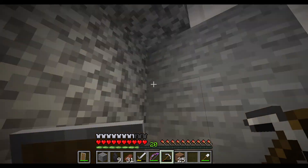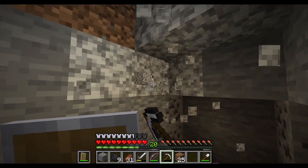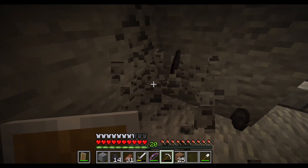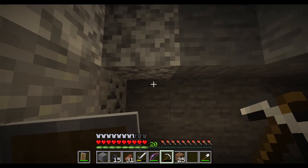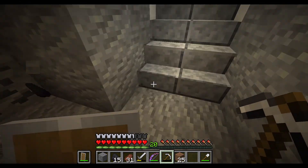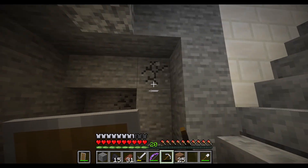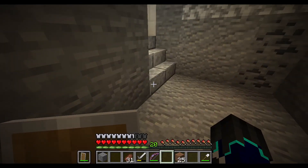We're going to need at least a three-block ceiling, because two blocks is atrocious — we all know that. We play Minecraft. If you have a two-block ceiling then you're forever condemned to death. We can take this out. Oh, that looks so cool! And there goes my pickaxe.